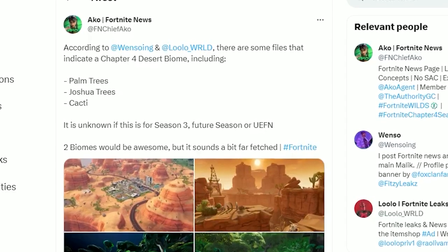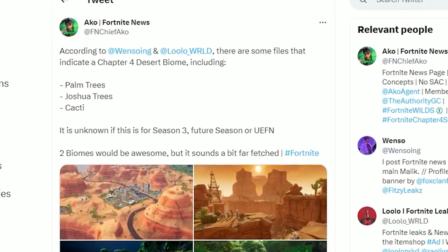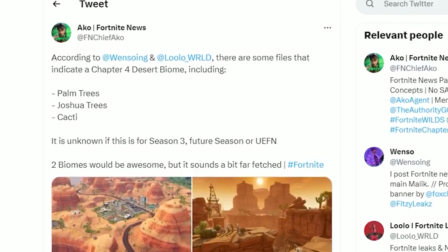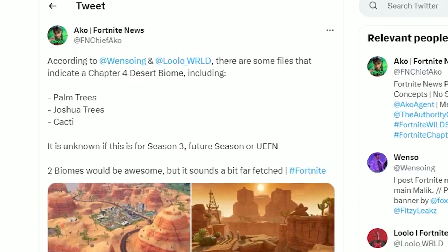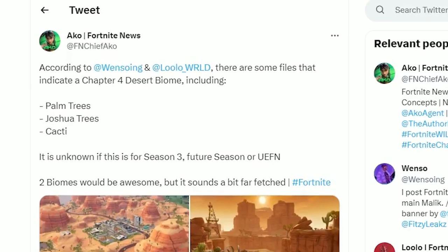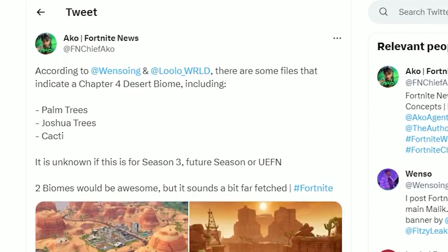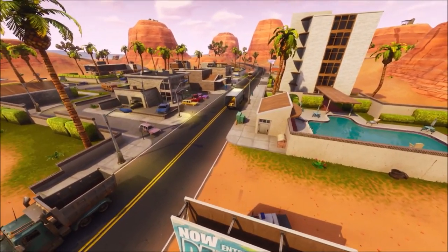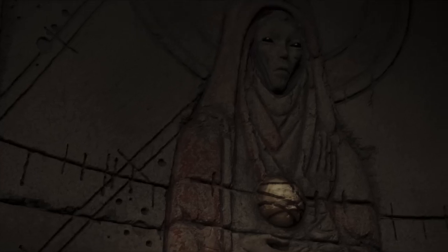A brand new location for Chapter 4 Season 4 has also been revealed — a brand new desert biome. Leakers say Fortnite are currently updating palm trees and cactuses inside the in-game files. I'd love to see the return of Paradise Palms, albeit a bit different to the one we saw before.